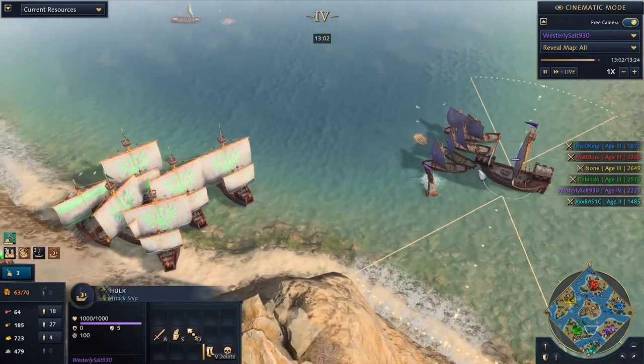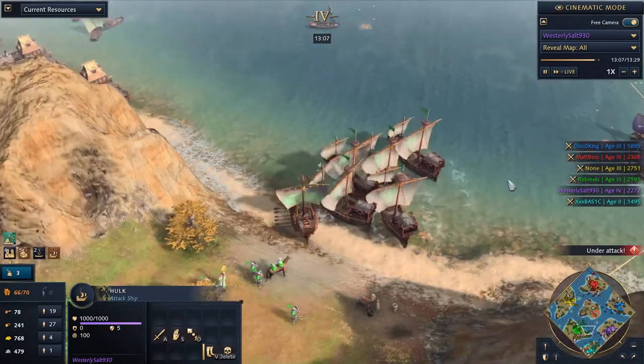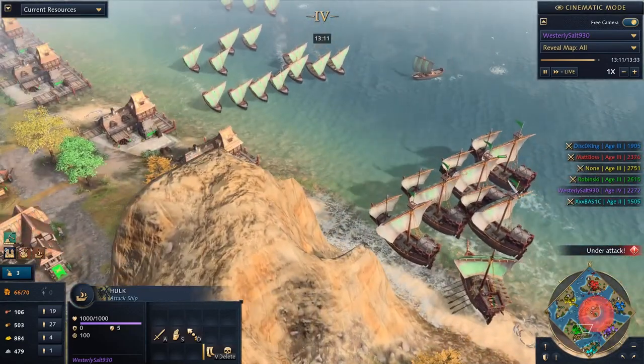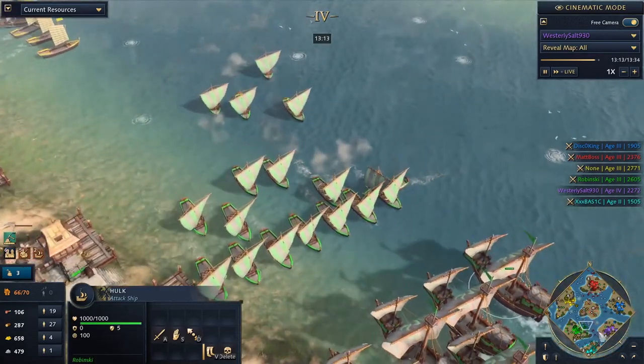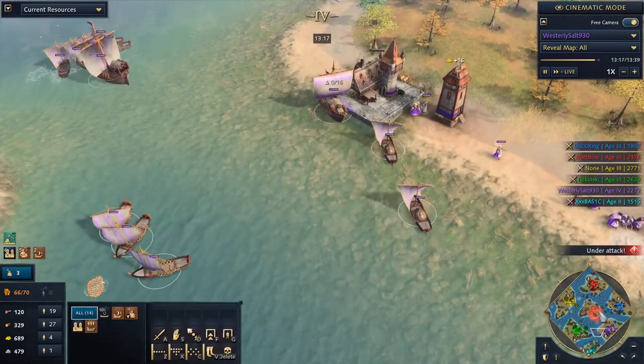A little bit of a naval conflict — a big hulk looking to battle. Oh my god, look at that fat, thick, chungus navy from Rabinsky. That is a lot of hulks, and they could definitely smash this navy — they could just clear this entire coast if they wanted to. What I think is going to happen is Map Boss is just going to chill and be a happy French trader.